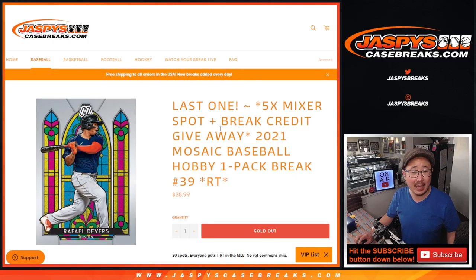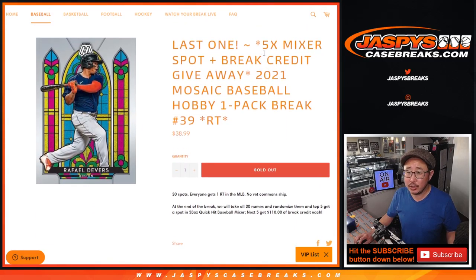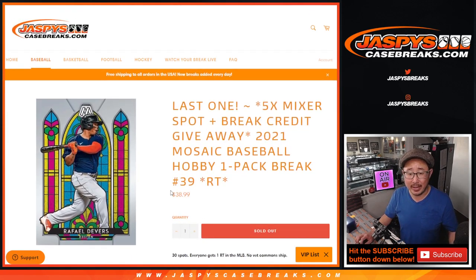This is the last one we've got to do to unlock that 5-box quick-hit baseball mixer. Originally we were giving away 10 full spots, but we were selling full spots straight up and had 5 full spots left, which we'd turn into a filler. So we're going to still do top 10 win something. Top 5 will get a spot in the mixer at $110 a spot. The next 5 will get $110 in break credit — all baked into that price point.